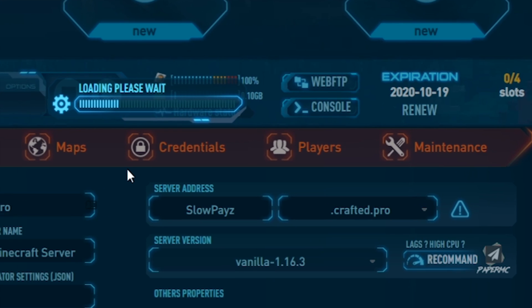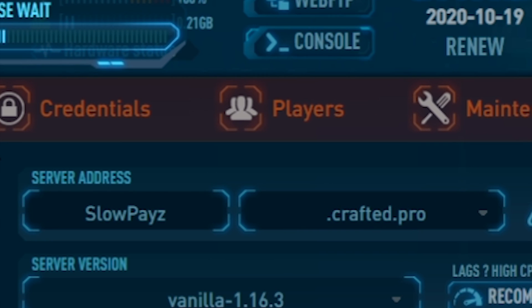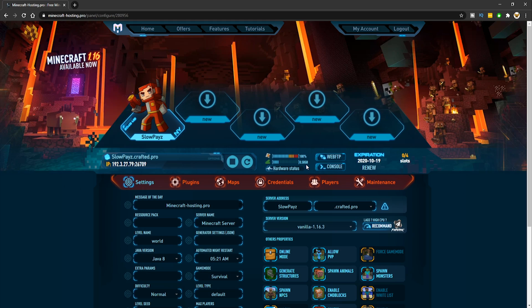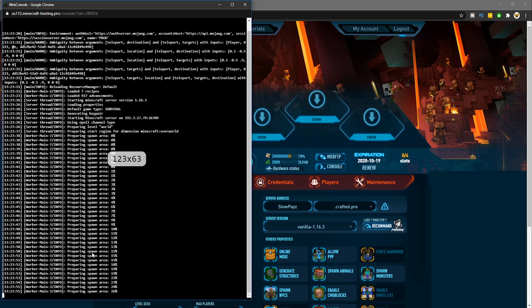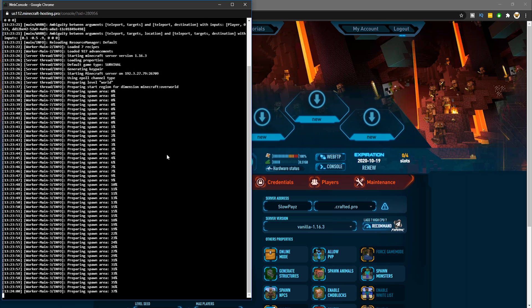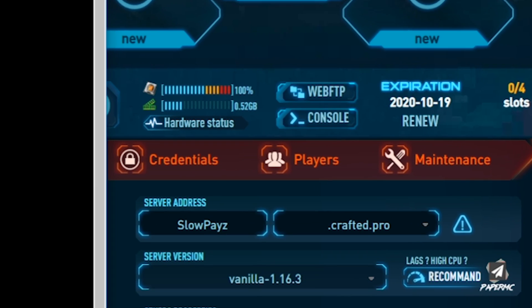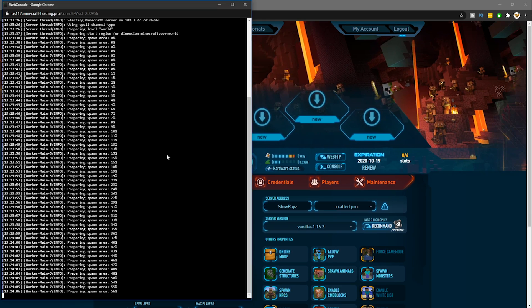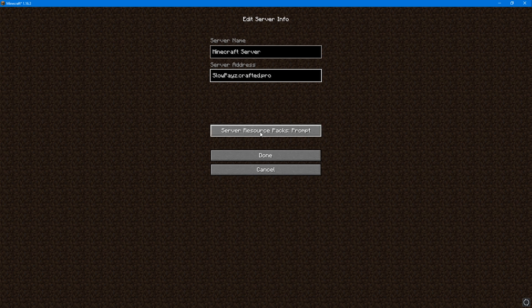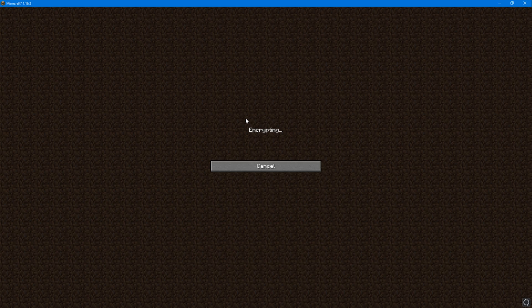Click save changes, then click the blue start button. The server will begin loading. Just below you can see your server address — mine is Slow Pace — so make sure you copy that. You can also load up the console by clicking the console button to see when your world is fully installed. Once it's ready, go to Minecraft, click multiplayer, add server, enter the server IP, click done, and join.